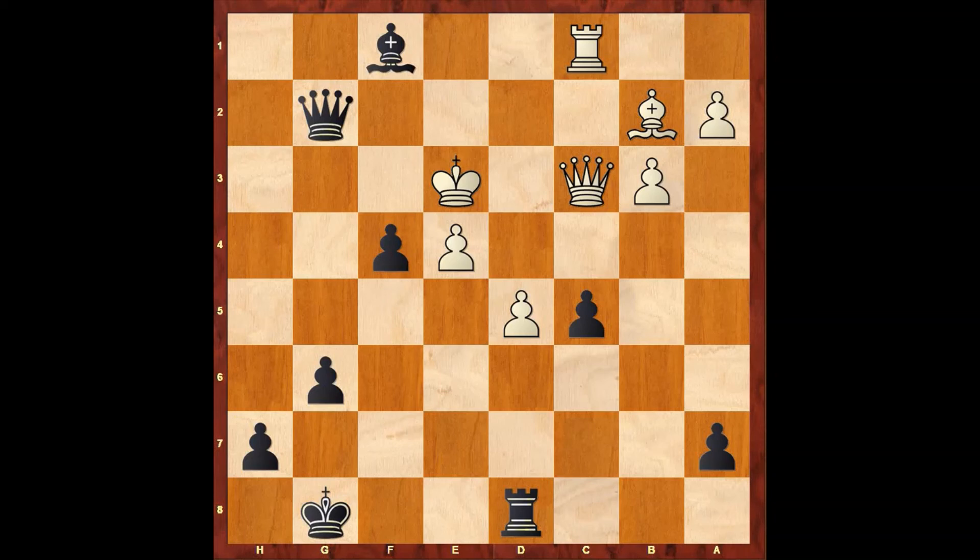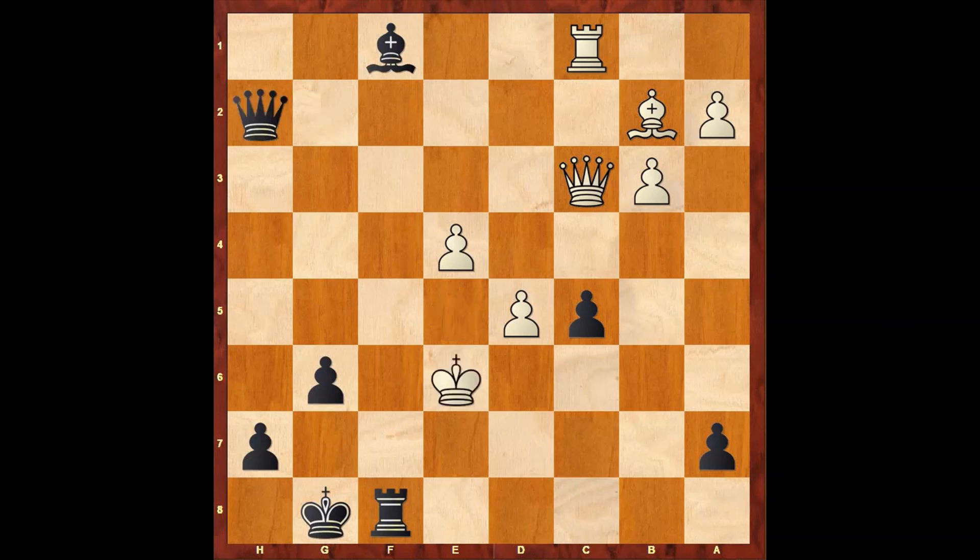Now we have f4, sacrificing a pawn to open up the f5. King captures the pawn on f4. Now we have rook to f8 check. White continues with king to e5. If king to e3 then rook to f3 check. In our game we have king to e5. Now black plays queen to h2 check. White continues with king to e6. Now Taras played rook to e8 check. In this position, if king to f6, then queen to f4 is checkmate. After rook to e8, king to d7. Now it is black to play and deliver checkmate in one move. The move is bishop to b5 checkmate.